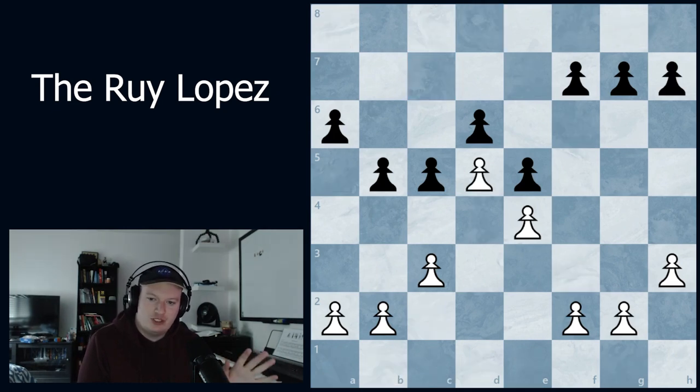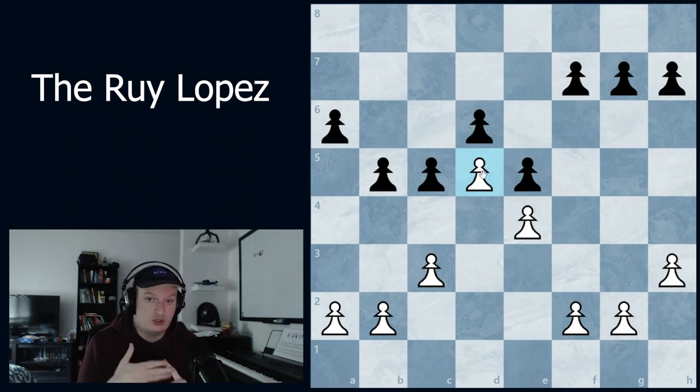Looking at the pawn structure — this has the pawn already on d5, which I recommend doing as early as possible to get that grip. This is the most classical pawn structure in the Ruy Lopez. When looking at a new opening, one of the first things to examine is pawn breaks, because they let your pieces open the position. If you can open things where you're favorable, you increase a space edge or initiative on that side.